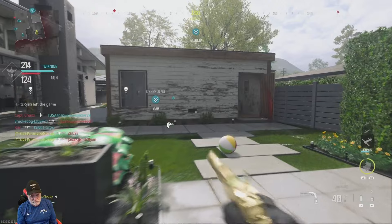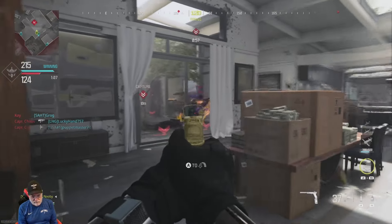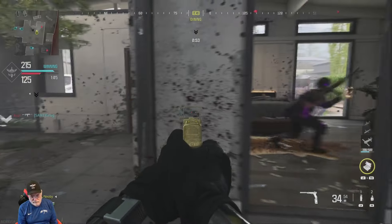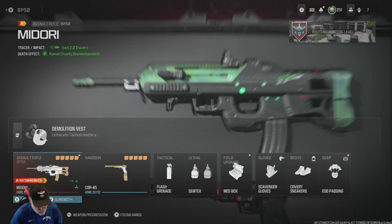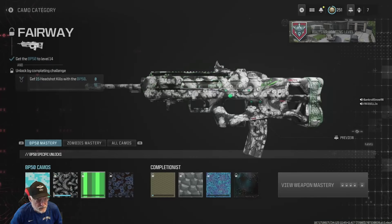There's a good double kill. I don't want to take the time to reload, so I'll pull out the old Renetti. I need like three more kills to finish the gold mastery, then I'll switch it to platinum. Okay, we've almost got that.